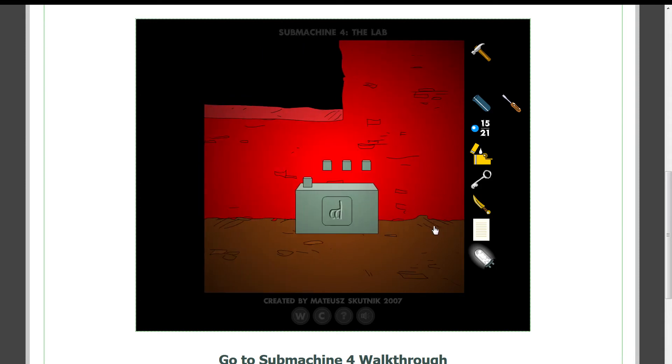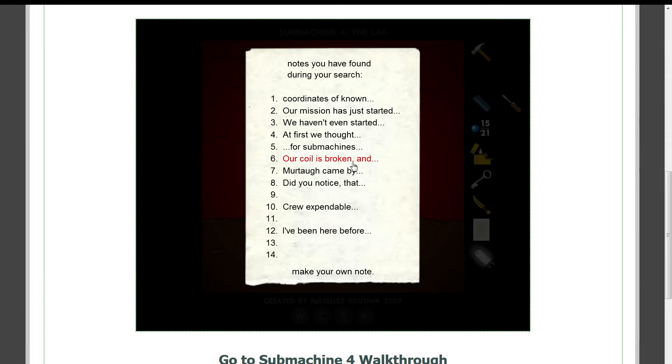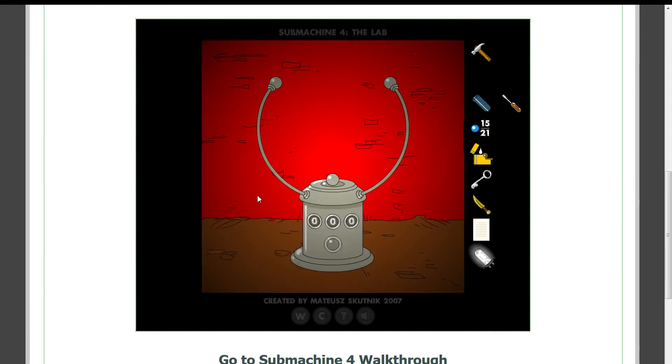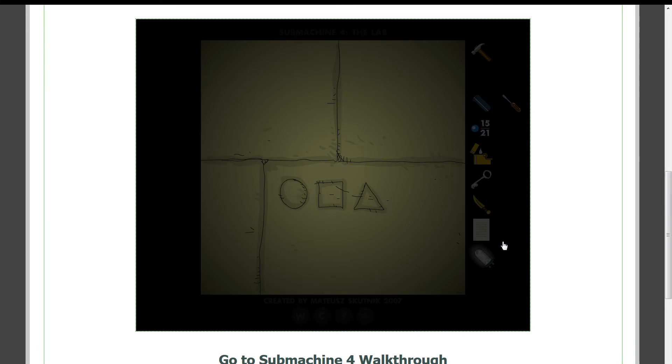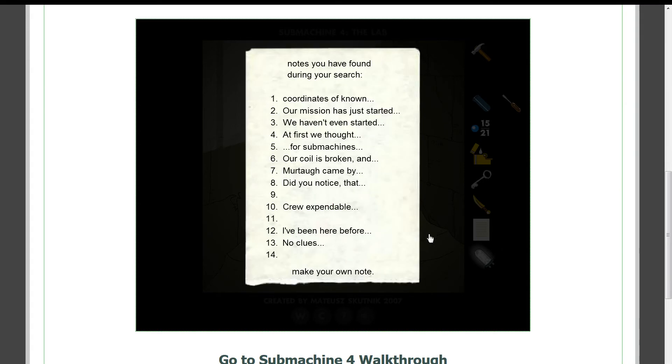So, the submachine itself is set up in a way that you're never going to be able to find anyone. Corners have known we're in the lighthouse — 7-7-0. Let's check that out. Just because we can. 0-4-3. We'll see where that takes us.